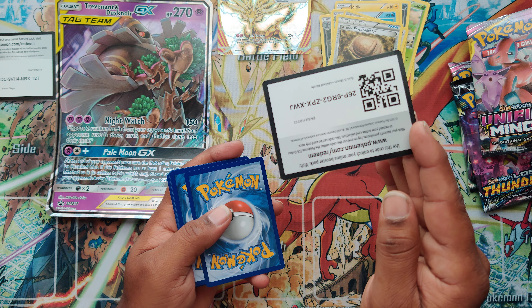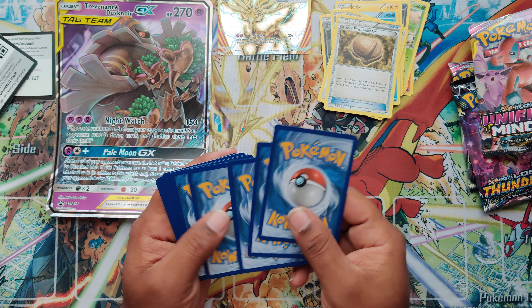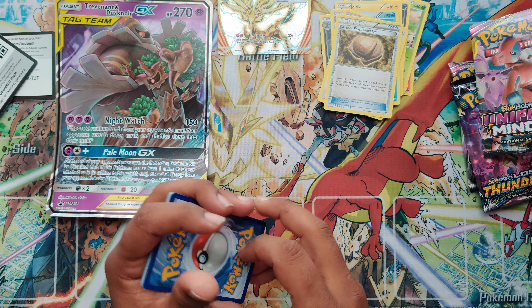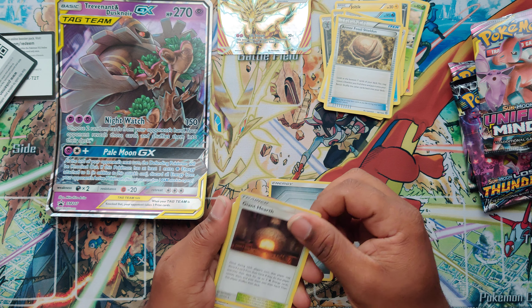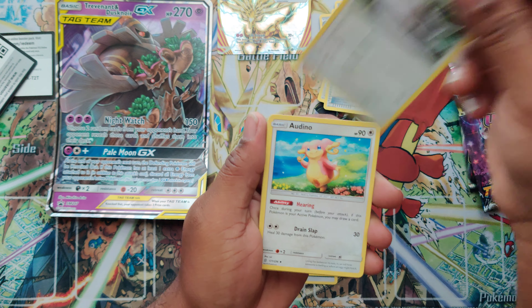Xerneas Break Lifestream — not bad, I like that. Weavile. Got a Bravery. Got an Armor Fossil. And another code. There you guys go.